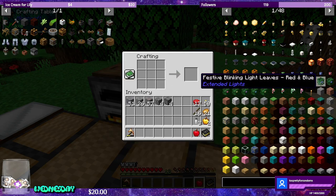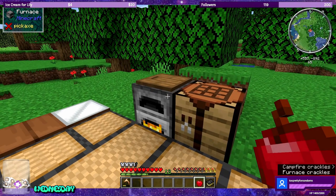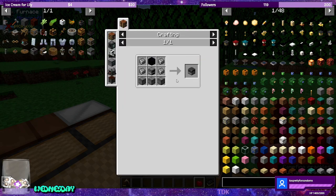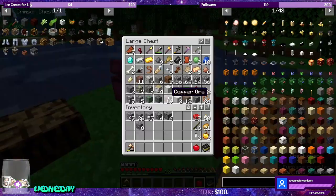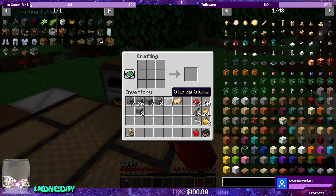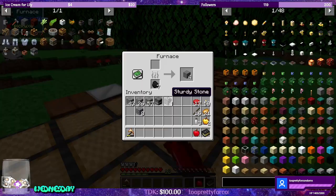So we need to smelt up some zinc now. We'll wait for this guy to finish its piece of coal. We also need another furnace, so let's go ahead and make that. Do we have any more bronze? We do. And then we have eight. There we go — furnace. Awesome, let's smelt these guys up.